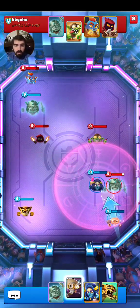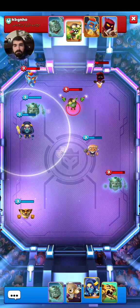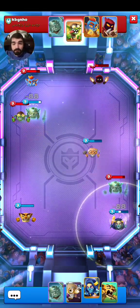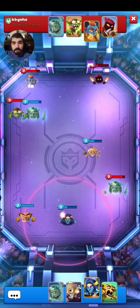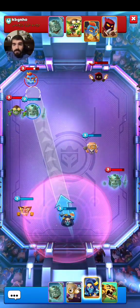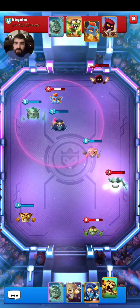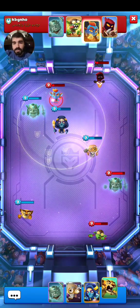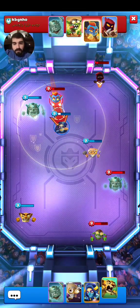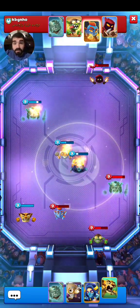I guess we'll push the Archon toward the Assassin and hit the Wraith as well. Not bad at all — he has Assassin, Bomber, and Blaze, all of which do insane damage, so we have to be careful. Blaze goes next — we could take out his Assassin but we'll just hit the Blaze for a nice double hit and also hit the Bomber. A nice triple hit right there on the Blaze. Blaze and Assassin are weak — good for me. He will be taking out... I think the Archon will stay alive here unless pushed toward the Bomber. The Archon is actually still alive, surprisingly.